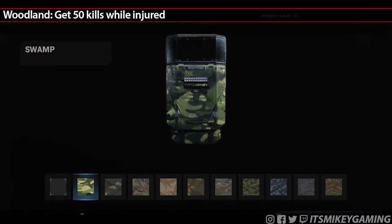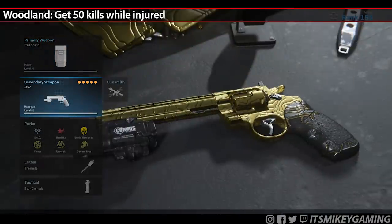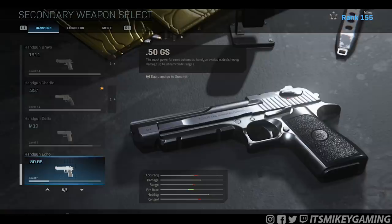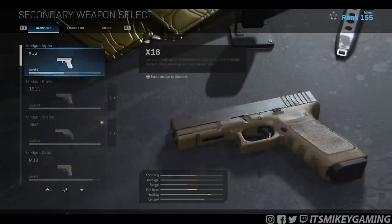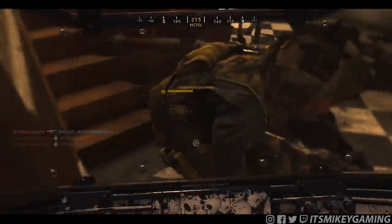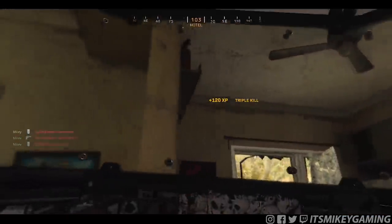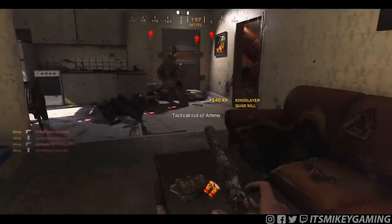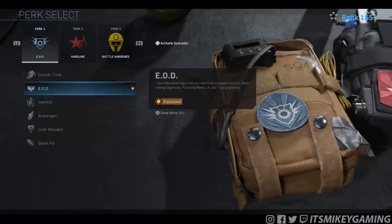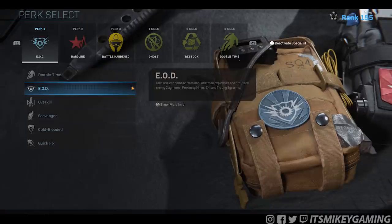The first challenge is Woodland — get 50 kills while injured. Class setup for all these challenges is obviously the Riot Shield. For your secondary, I highly recommend picking up a good handgun, either the .357 or the 1911. You might even end up getting it gold along the way. Don't feel like you only have to use the shield — use that pistol for distant kills or to get your first perk. We're not running streaks. The reality is you're not going to be getting a VTOL, chopper gunner, etc. Even a UAV is going to be pretty rare with the Riot Shield. So instead, hit activate Specialists to get yourself more perks.